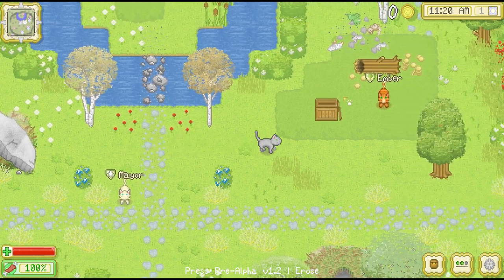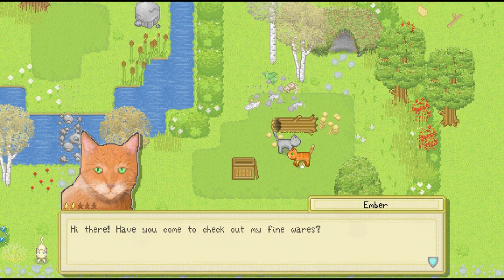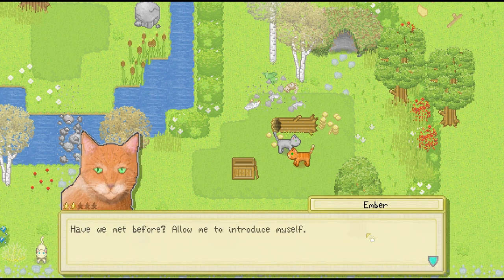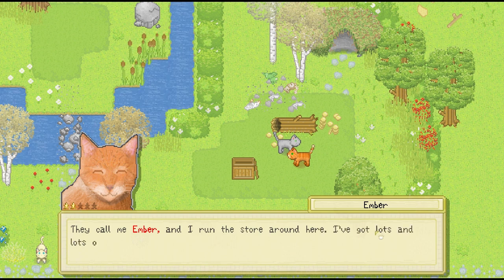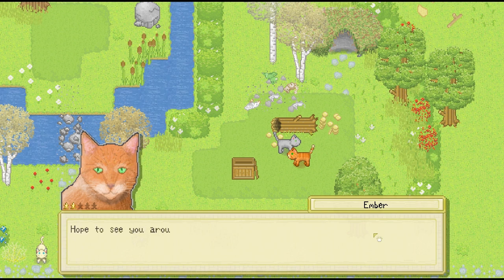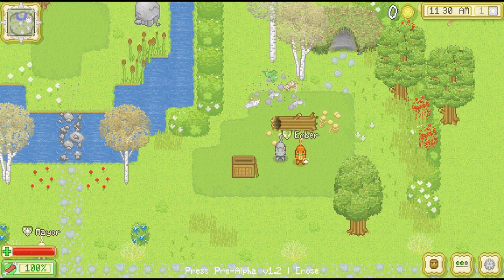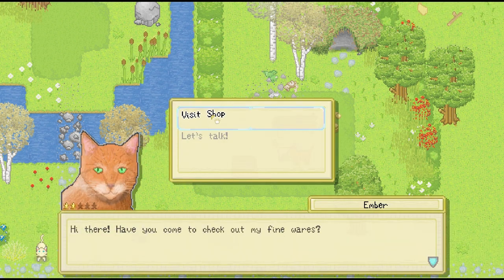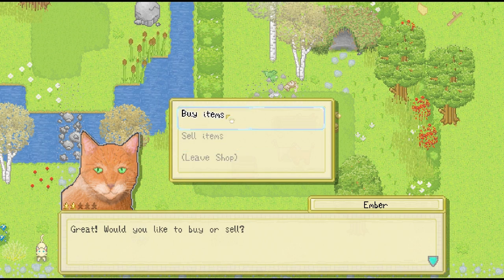There's Ember over here, so let's talk to her. She says: "Hi there, have you come out to check my fine wares? Allow me to introduce myself — they call me Ember and I run the store around here. I've got lots of stuff for sale, so stop by anytime you need anything." It looks like we can actually visit her shop right now. We can sell items and buy different items — let's see what we can buy.